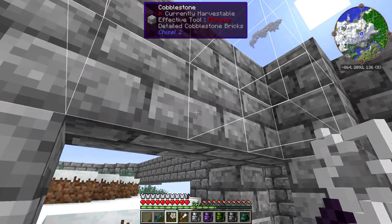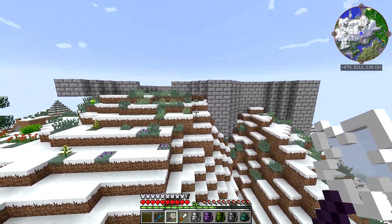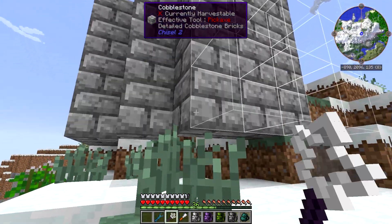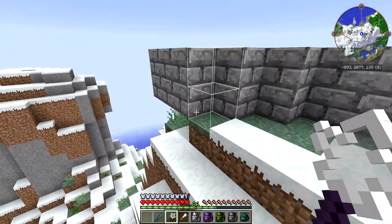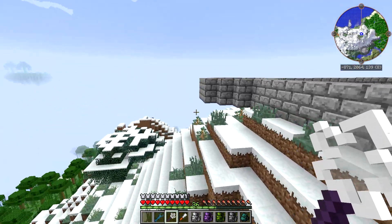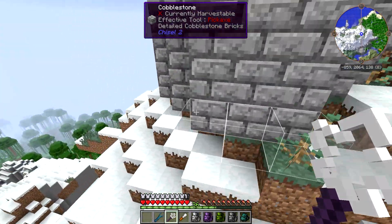I've built a couple castles here and there, and I always like the effect that you get when the castle seems to kind of grow out of the terrain. So that's what we're going with here, and we're going to do that on pretty much all of these little towers. That looks good. Builder's Wand — makes everything go so much faster.